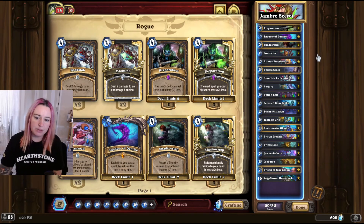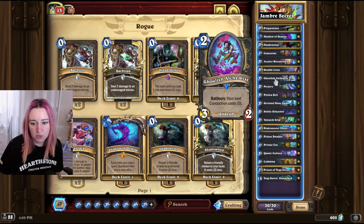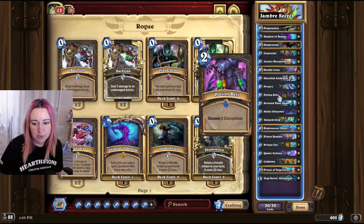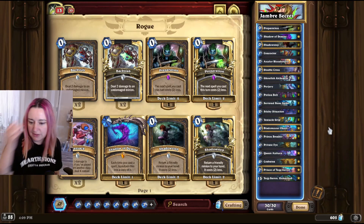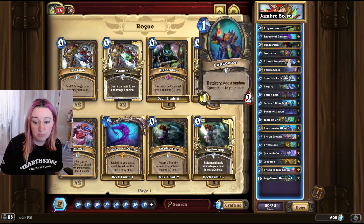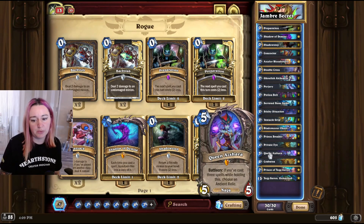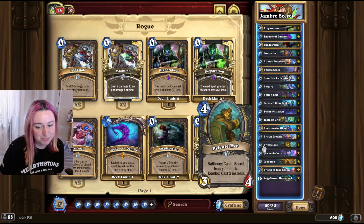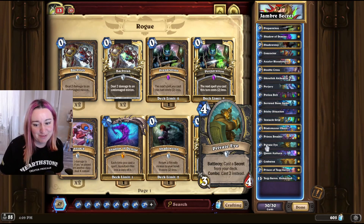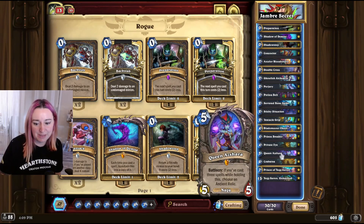For the Mulligan, you want to look for the 1-drop — the Concoctor — and the Ghoulish Alchemist. Maybe the Potion Belt with it, though I'm not entirely sure. Depending on the matchup you can also keep Bone Spikes, Prep, and if you have the coin, maybe keep the Queen already. Another very important one is the 4-drop — the Private Eye — because you don't want to draw your secrets; you want to cast them by playing the Private Eye.